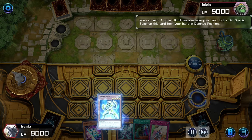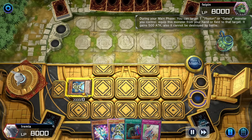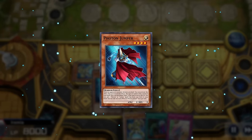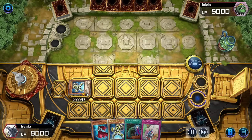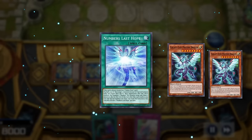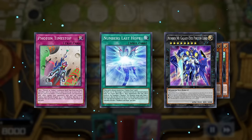First, let's pitch the second copy of Galaxy Eyes to summon Soldier and activate it to grab another copy from our deck. Now we can equip it with Photon Orbital from our hand and use its effect to pick up Photon Jumper. When Jumper is sent to the graveyard, he searches a Galaxy or Photon spell trap from our deck. So discard him for the second Soldier and grab a copy of Number's Last Hope. This card special summons two monsters with the same level from our grave and instantly Xyz summons for a number monster. Since we have two Galaxy Eyes Photon Dragons in grave, that will meet the requirements for Photon Timestop, since we have to either control Galaxy Eyes or an Xyz monster that has it as material.